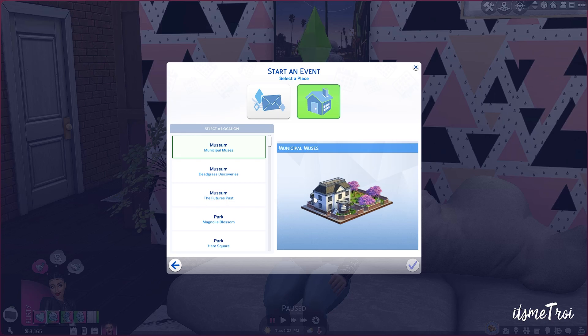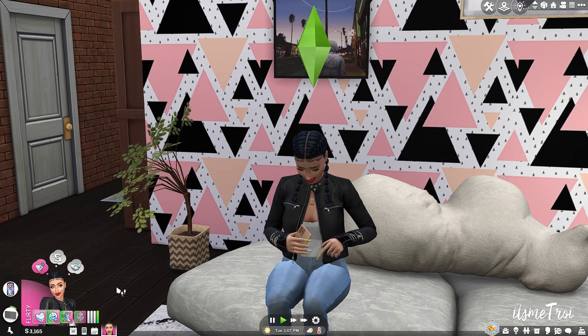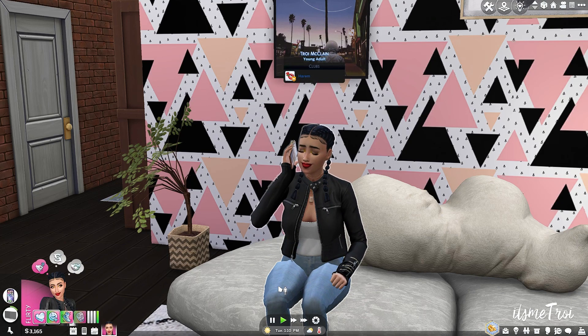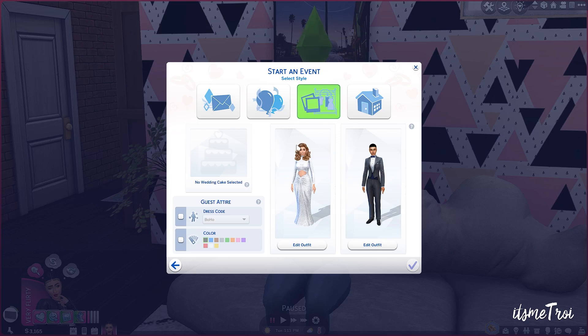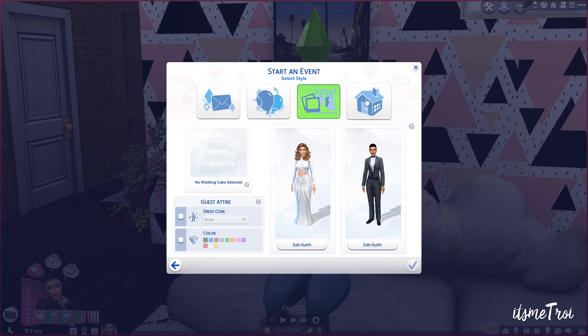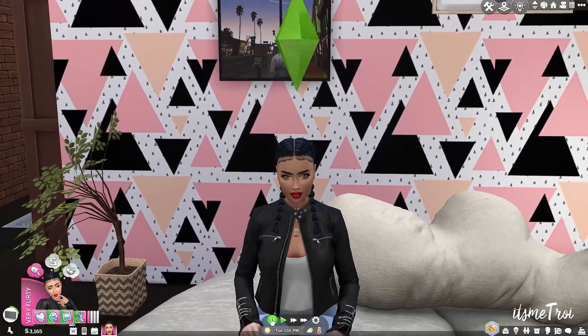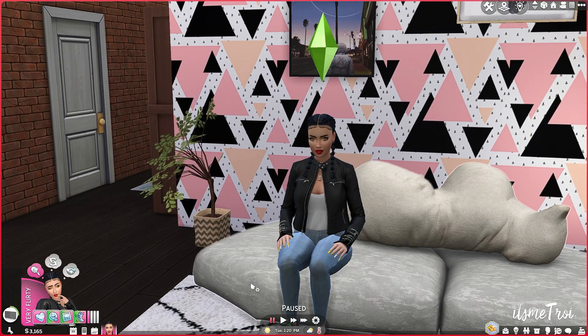If you want the updated version, click on Plan Wedding Event — there's also an interaction that goes to the new wedding system. You'll get all the little options like symbols of honor, officiant, activities, your actual style of the wedding. So if you don't really want to wait for the update, go ahead and get this and still do your weddings the way you want to.